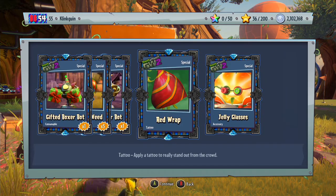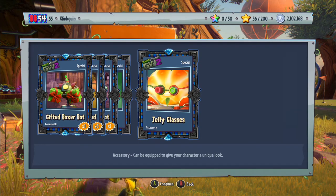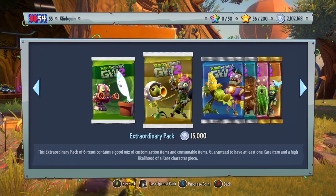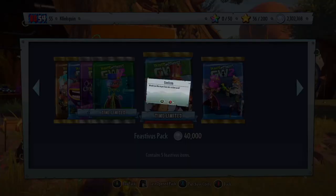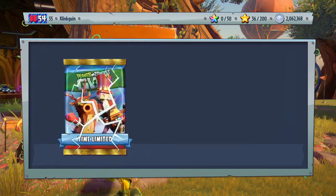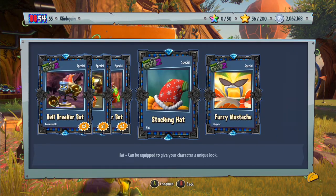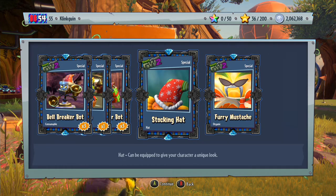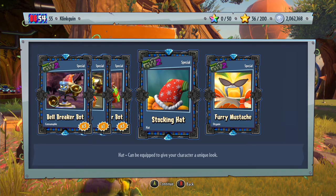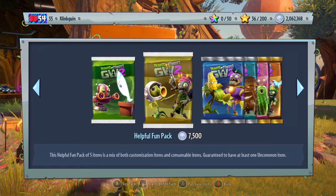We get the Red Wrap Tattoo for the rose and the Jelly Glasses for the citron — that looks really funny. But that's the thing about Plants vs Zombies: they can make customisations of anything because this game is literally crazy. We do get the Stocking Hat — the stitching is coming out of that — for the sunflower, and the Furry Moustache for the citron.